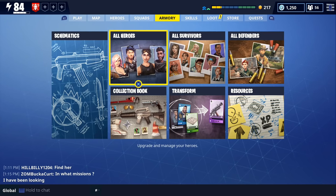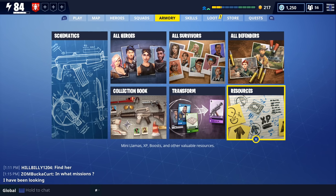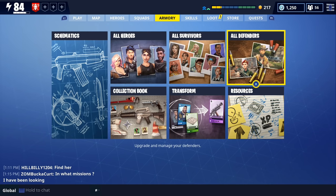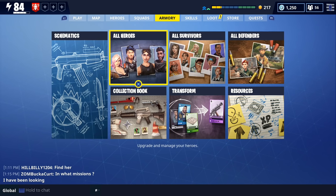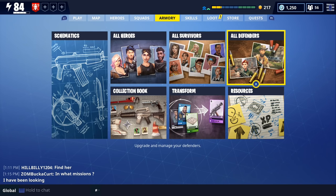The next tip is in regards to the universal inventory. Starting on February the 19th, which is next Monday, we're going to be able to craft, equip, and recycle items from our backpack screen, which is on the armory tab. Not only will we be able to craft, equip, and recycle items, but there's also going to be a storage screen that's going to allow us to transfer items between our backpack and our storm shield storage. That universal inventory is going to be available on February the 19th.